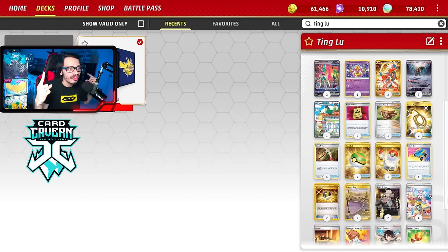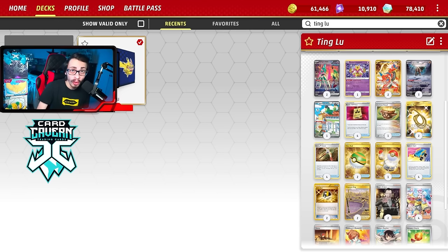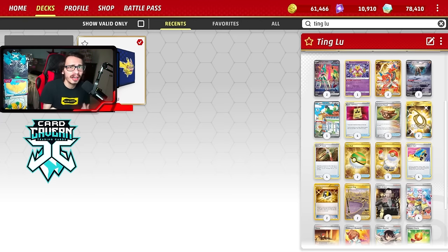Before we get into the video, shout out to the sponsor Cardcavern TCG. If you're ever looking for any PTCG Live pack codes, get them over at Cardcavern. Cardcavern's codes are lined up for the cheapest prices. If you're looking for any set code like Paradox Rift, or when Paldean Fates comes out later this week, you can get your codes over at Cardcavern. At checkout use my discount code LDF for a 5% discount on your order. Help the channel, help yourself, and help Cardcavern. Link down below.